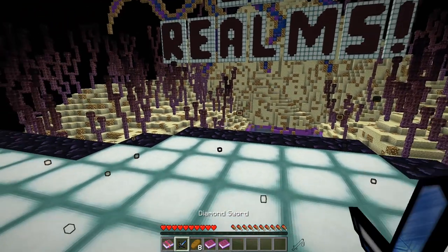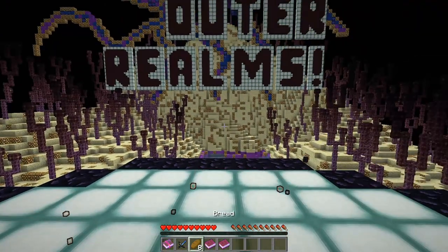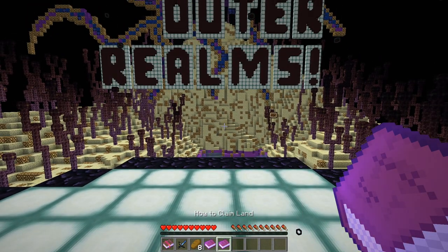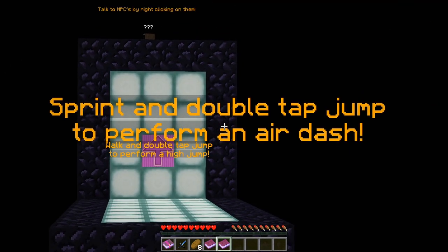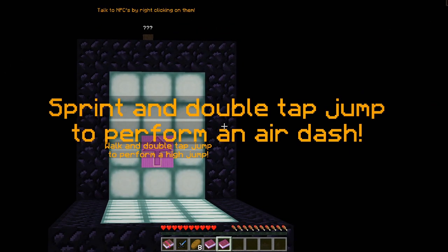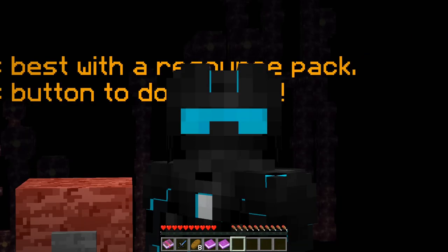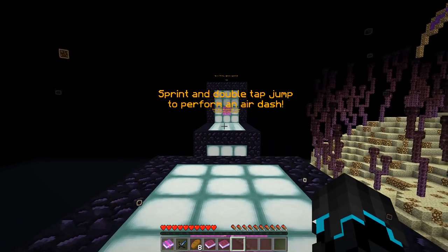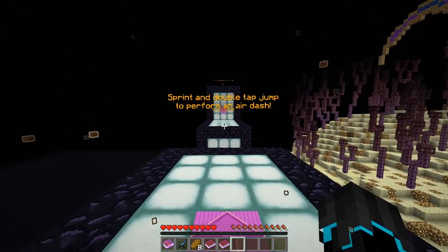We also have a diamond sword, bread, the ultimate guide, and a how-to-claim-land item. There's also a sign here that says sprint and double tap jump to perform an air dash. My legs are tired from sitting — I want to move! So sprint and double tap jump to perform an air dash.